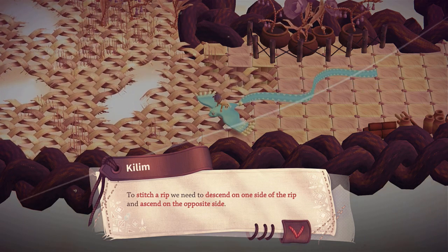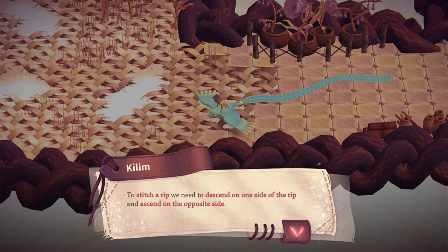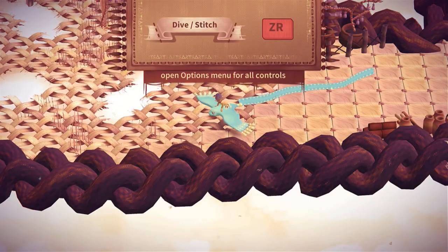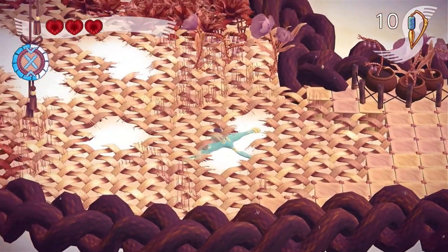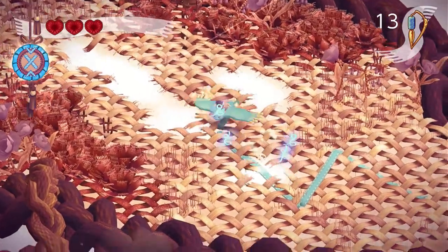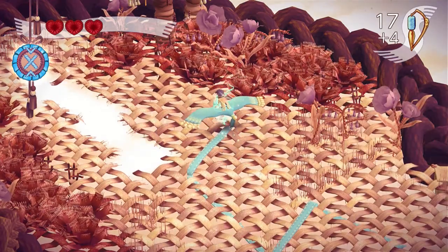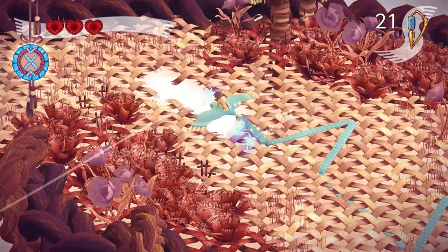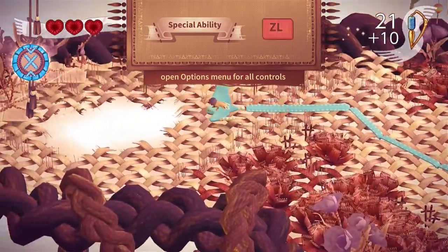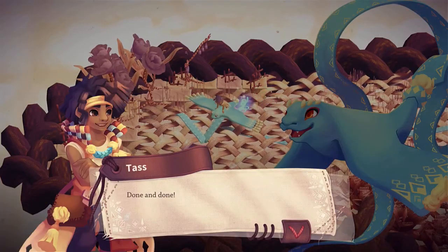To stitch a rip, you need to descend on one side of the rip and ascend on the opposite side. Keep this in mind — you descend on one side and then ascend on the opposite side. The bigger rips need more stitches to fully close. You can also just go directly onto it, dive immediately, and go back up — I figured this out when practicing. That's actually faster and more convenient. Both methods work, and done — Nary and Komarov will be pleased.